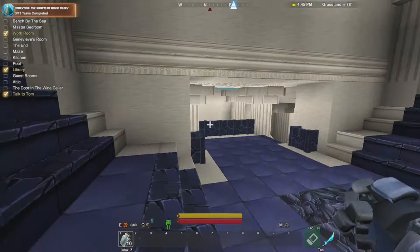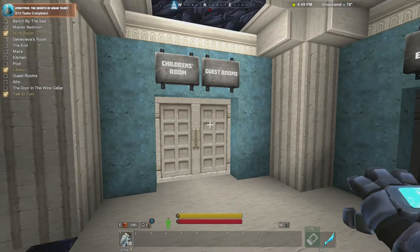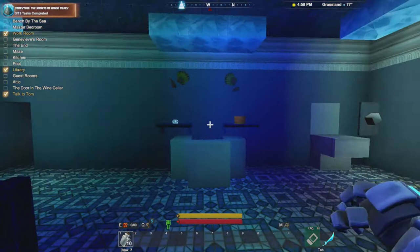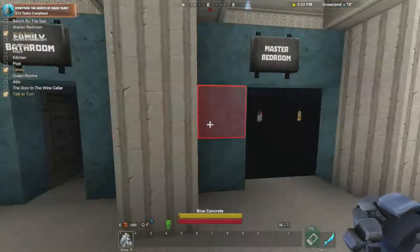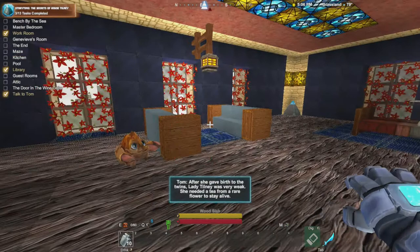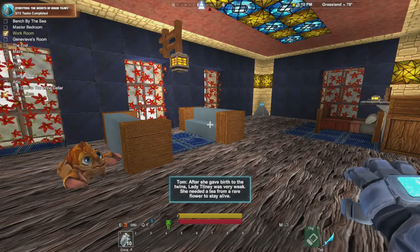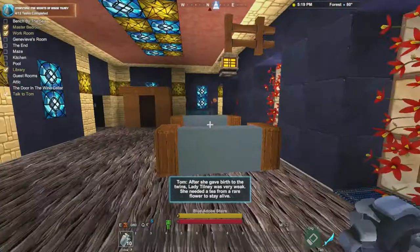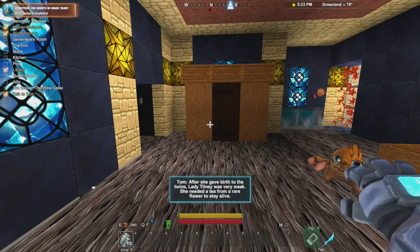There's nothing else on this side of the upstairs. Maybe we'll try this one - children's rooms, guest rooms. Check that out in a second. Family bathroom - boy, this place is bumping. Look at this bathroom, this is really cool. I wish my bathroom looked like this. Let's go to the master bedroom. There must be some stuff happening here. After she gave birth to the twins, Lady Tilney was very weak. She needed a tea from a rare flower to stay alive. Ah, that's why he sent the gardener - it's making sense now.